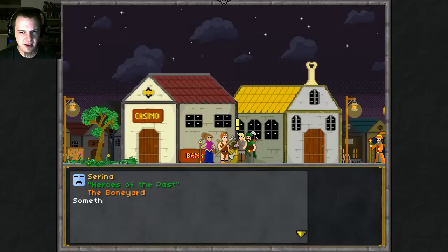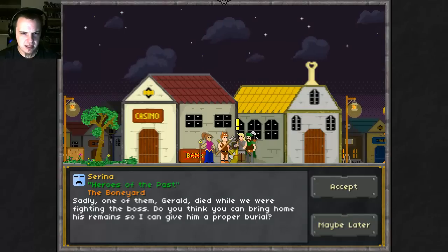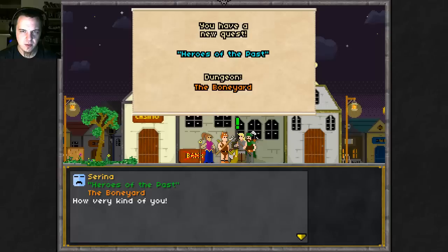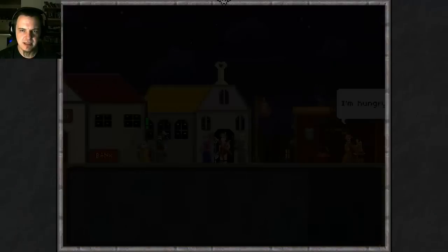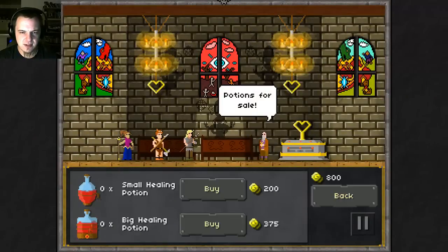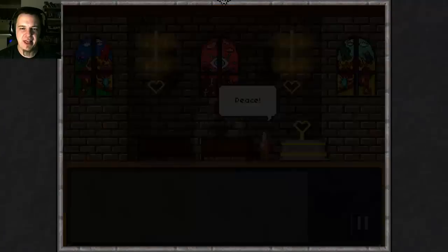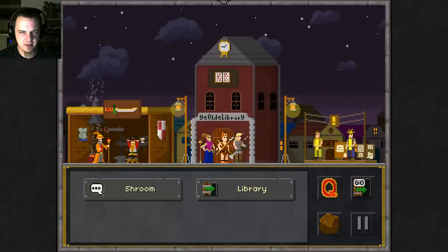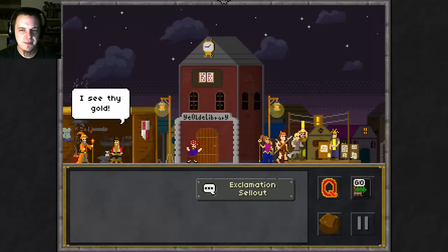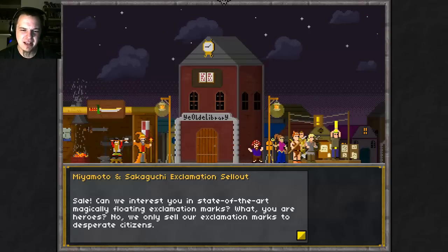Serena wants us to go to the boneyard — Gerald died. Do you think you can bring his remains so I can give him a proper burial? We shall. Rest easy, Serena. And we'll go in the temple, actually, because you can buy potions in here. There's also a casino, which you might have seen, but it is out of service until you beat a couple of dungeons. There's a blacksmith as well, but we spent all our money on potions. I mostly use it for all the vendor trash that I end up taking home. The library I haven't found a use for. And then these exclamation mark guys say, 'Can we interest you in a state-of-the-art magically-floating exclamation mark?'